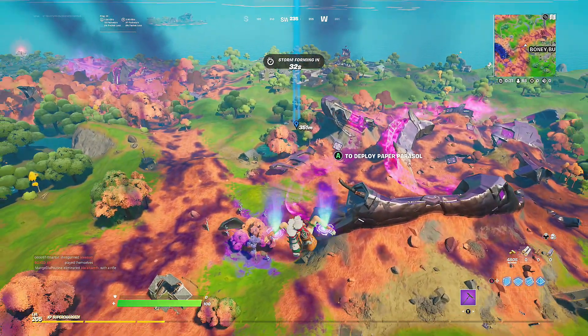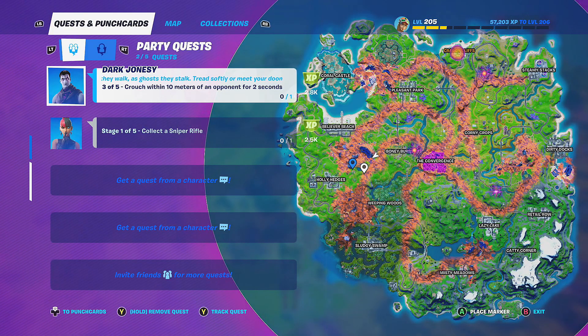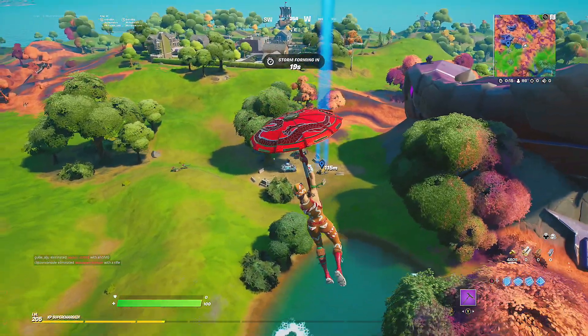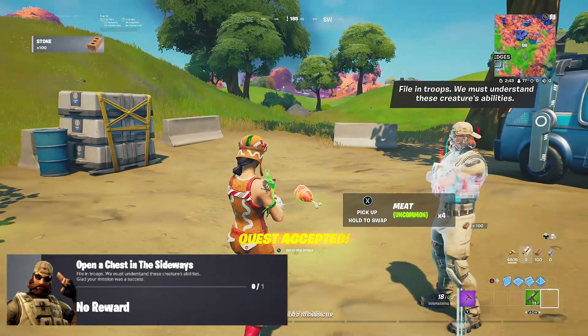First things first, what we need to do is go to the Sledgehammer NPC and collect our quest. Sledgehammer is going to be found in this little tiny patch of grass right by here, the little dirt path. It's like a little tiny IO outpost. What you need to do is go and collect your quest. Once you've collected your quest, we need to go to the Sideways because all of our challenges will be in there.